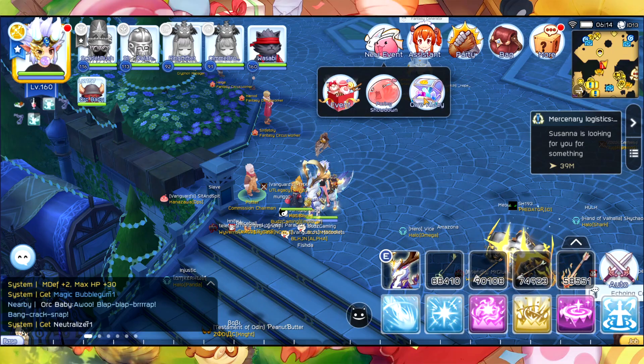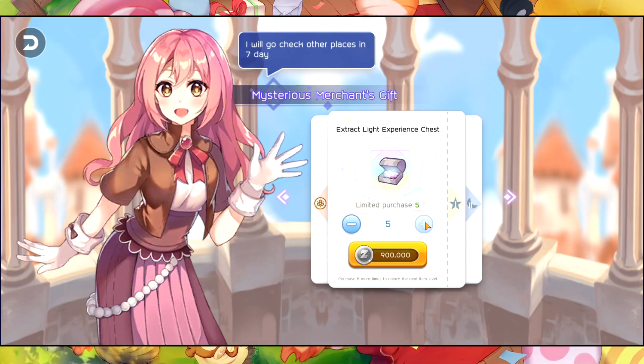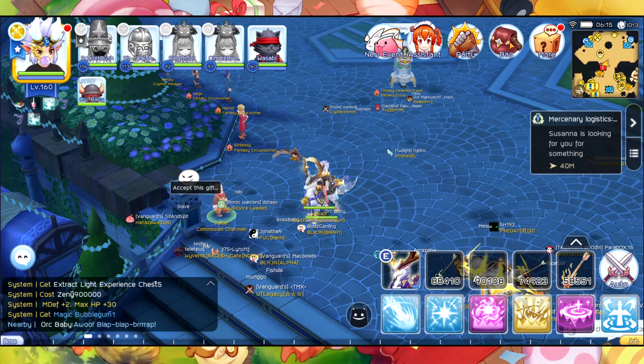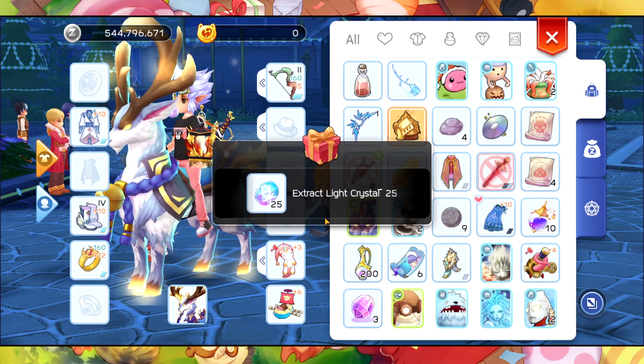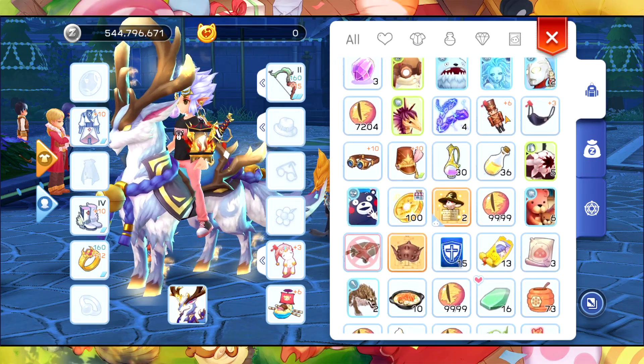The next event is a giveaway where you can get a Mysterious Merchant Pricing Box. If you use it, you will get extract light crystal — five pieces each. I went ahead and bought one, opened it, and received 25 extract light crystals, which is nice.